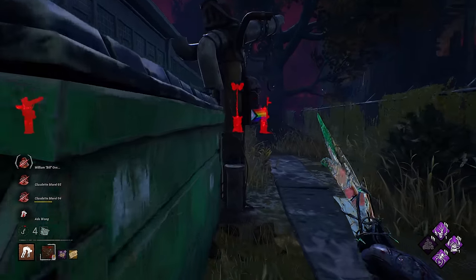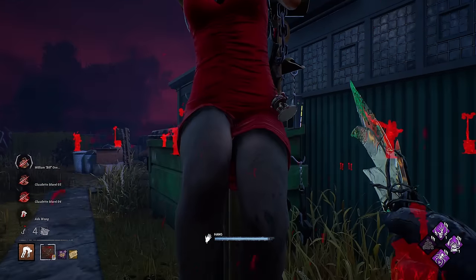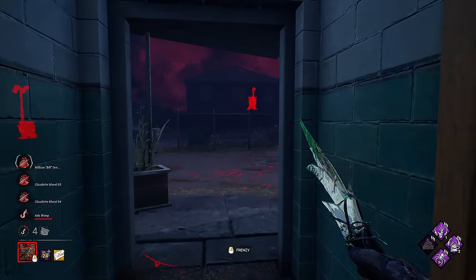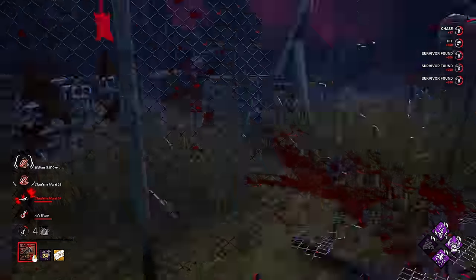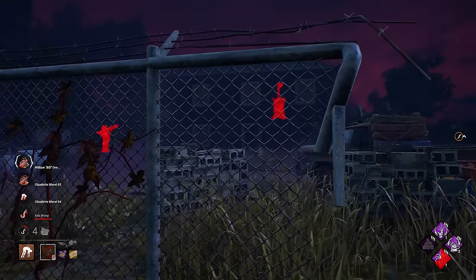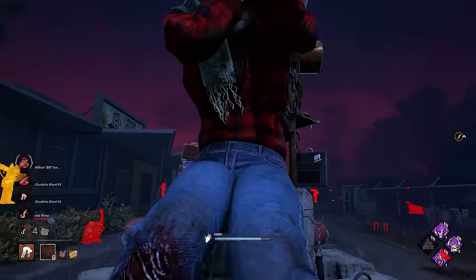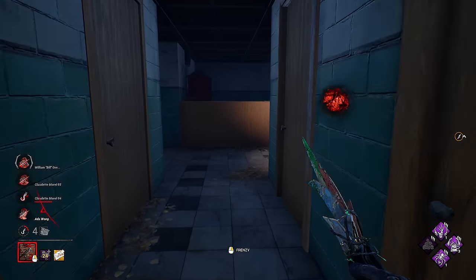This is a really good game so far, and these guys seem pretty decent — they just keep grouping up. That's our second No Way Out stack. Bill will be on that gen up there, likely. Oh my god, it's Bill! We're just going to hook immediately because we'll get our Play With Your Food stacks as well. So we'll be nice and speedy going for whoever we want to next. Three stacks! We want to get the Bill next, and we also need him for our Remember Me stacks.